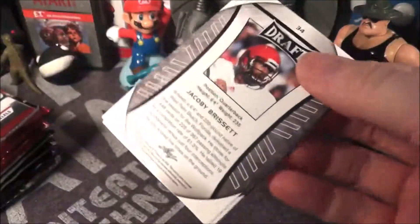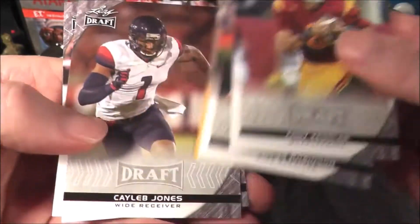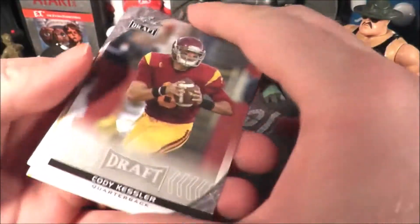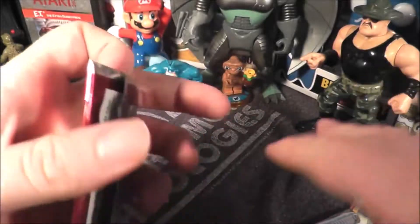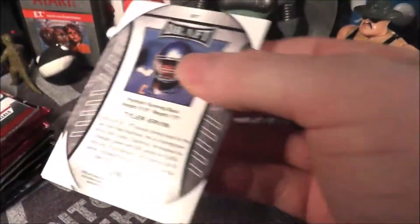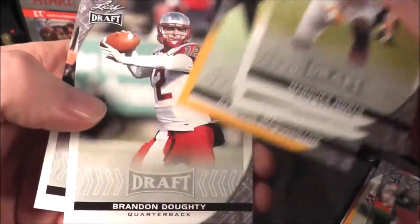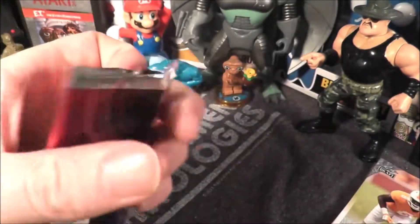Let's see what we got in our first Leaf pack. Cody Kessler, Demarcus Robinson, Caleb Jones, got a gold Jalen Ramsey and Jacoby Brissett. Let's open up another 2016 Leaf: Marquis North, Devontae Booker, DeAndre Washington, Brandon Daughtry and Tyler Irvin. These Leaf draft cards — they just kind of feel cheap. They kind of look and feel cheap, so not a huge fan. I like the stuff that Panini makes better.